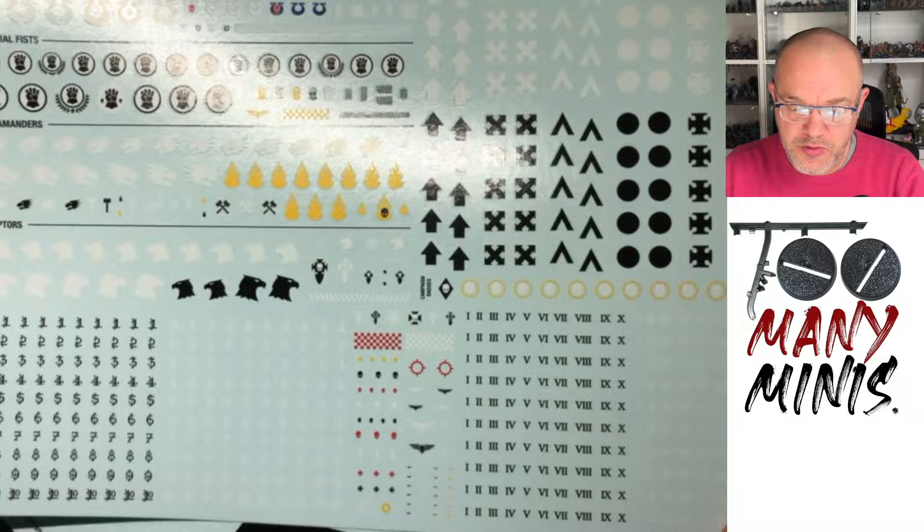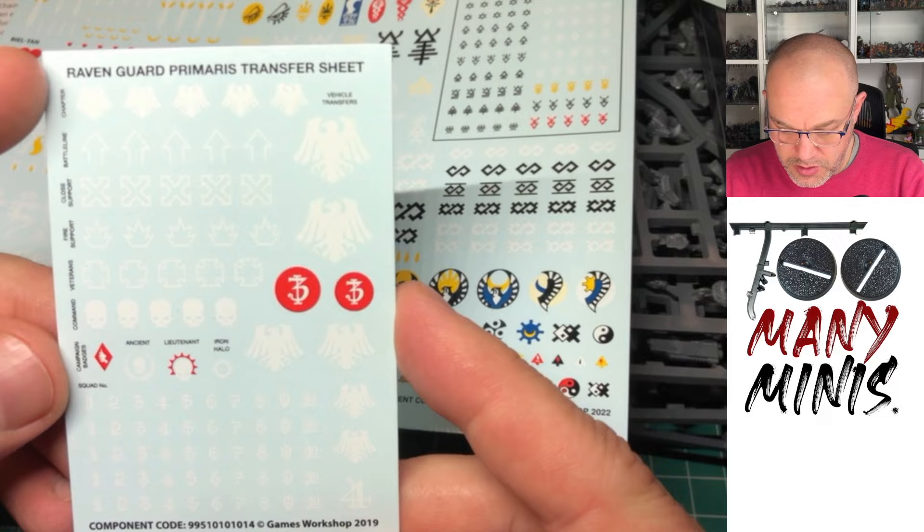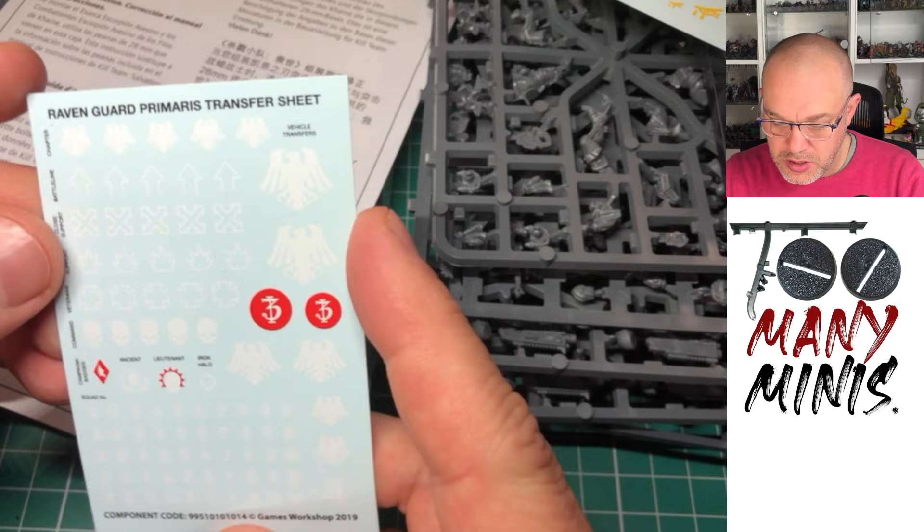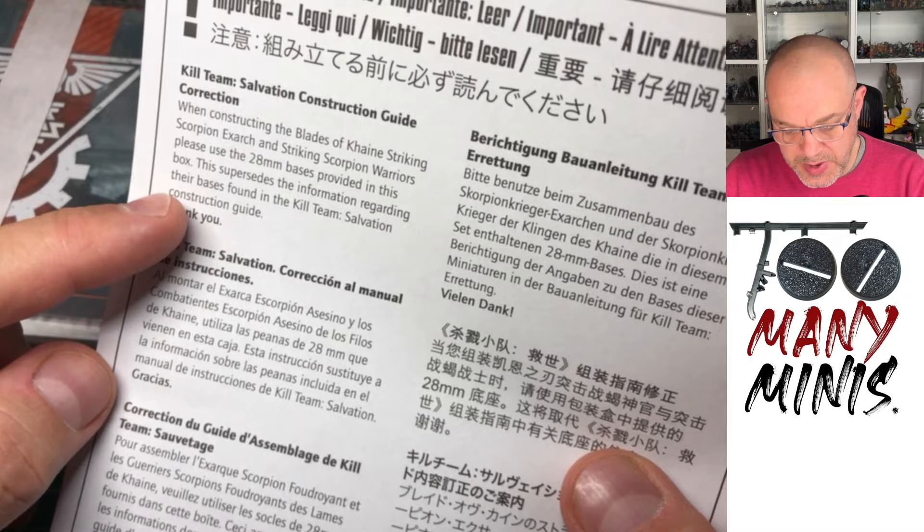Let's do the decal sheets. This is the same Space Marine one we've seen recently — Raven Guard. They're encouraging you to go Raven Guard. And the Eldar Craftworlds. And another Raven Guard. Interesting.